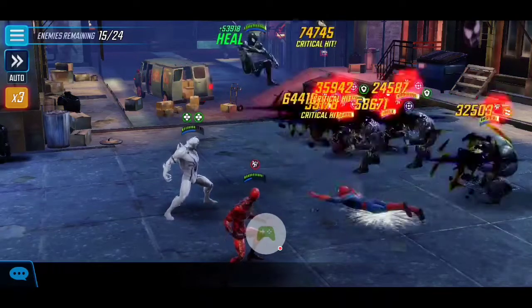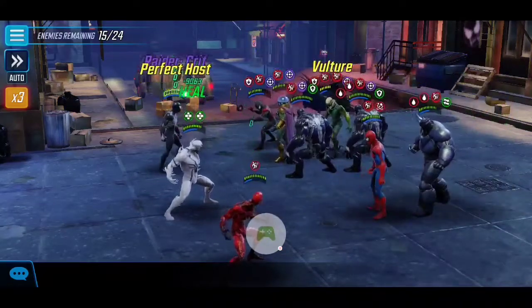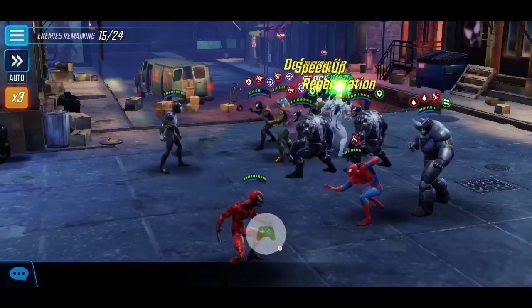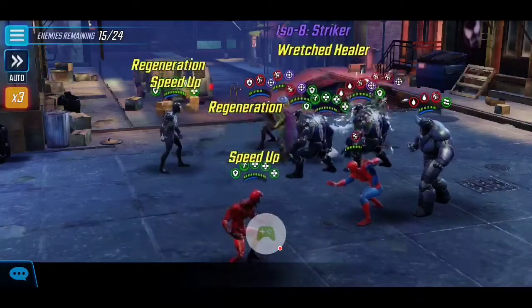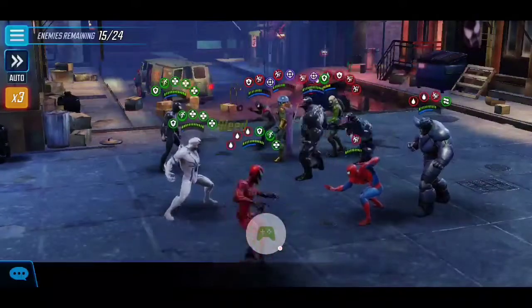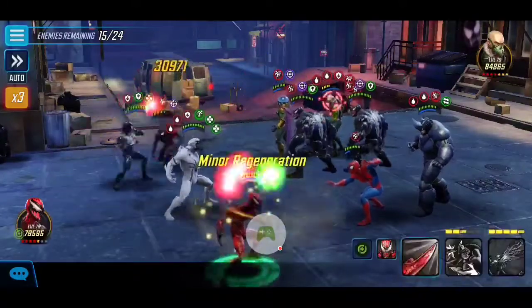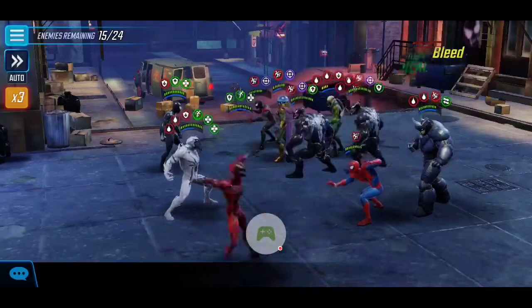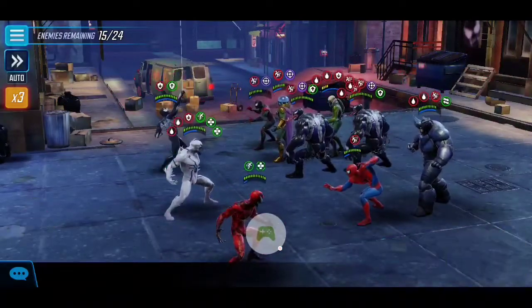Going with the rhythm of overall negative conditions, we naturally take out Shocker in the top left just by stunning, applying Slow, and Bleeds. The key target in this wave is Vulture, because Vulture steals our Speed — he goes directly against the Symbiote roster's synergy. That's why Vulture is the top priority target for this wave.